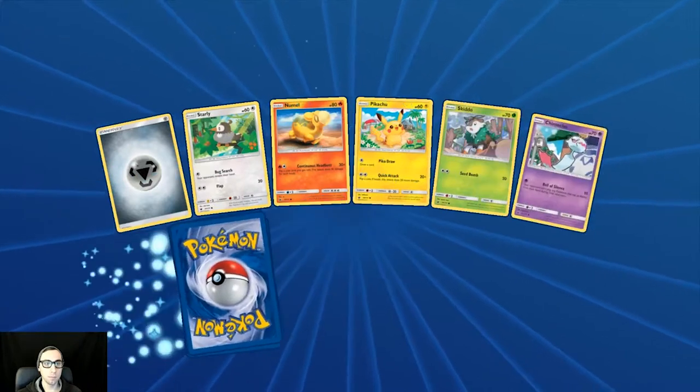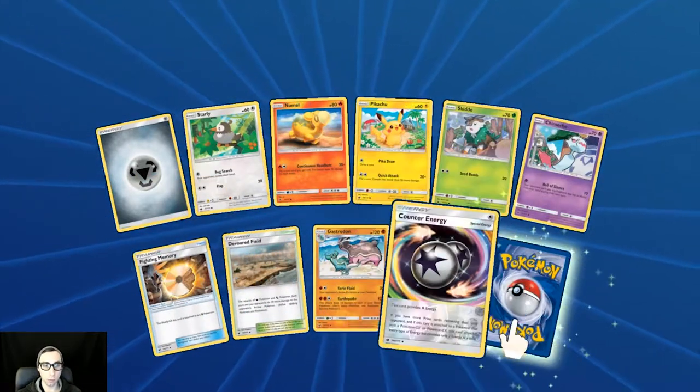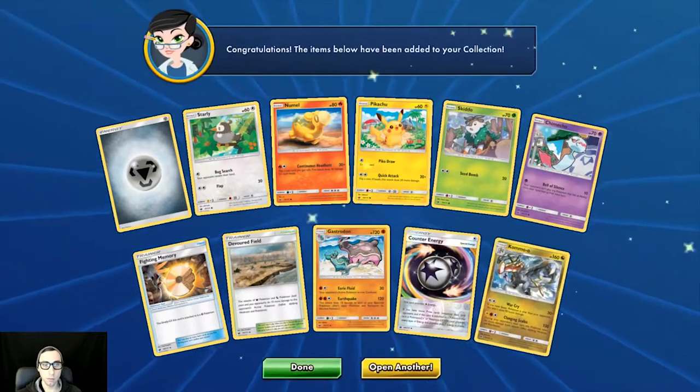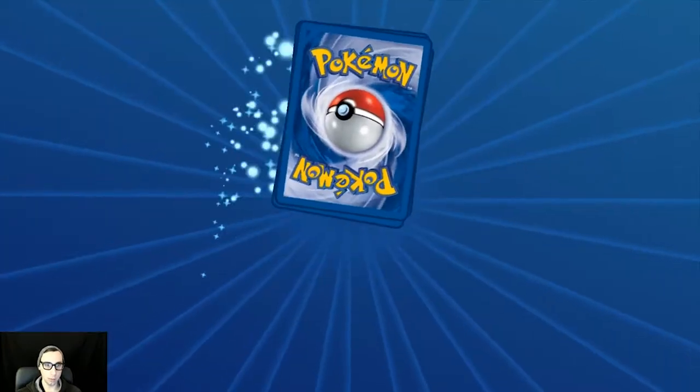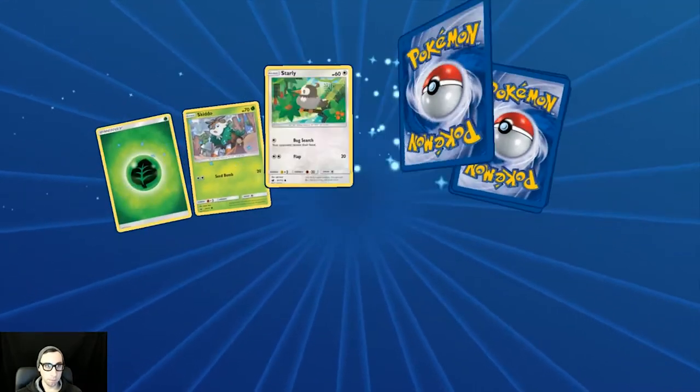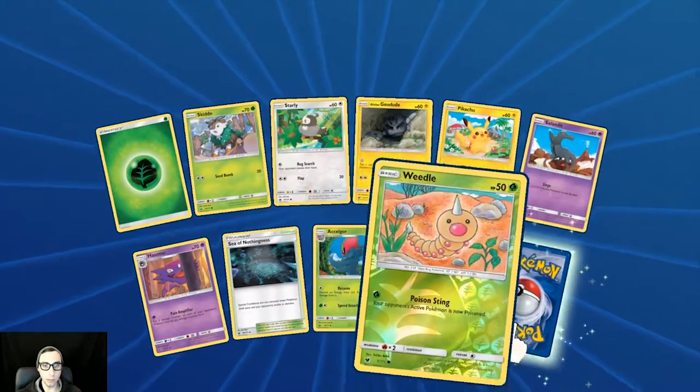Last two packs here. Reverse holo Counter Energy and regular rare Kommo-o. Last pack — reverse holo Weedle.